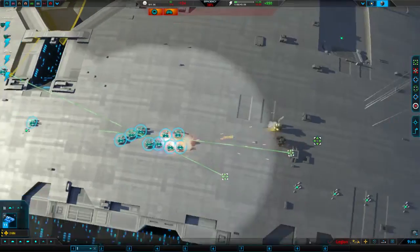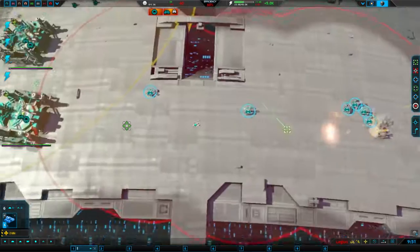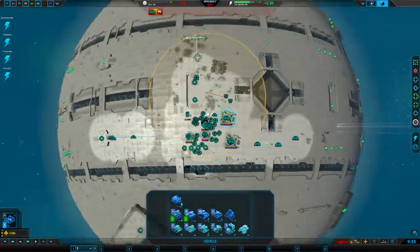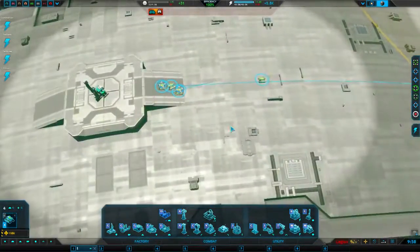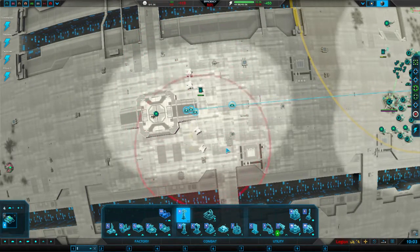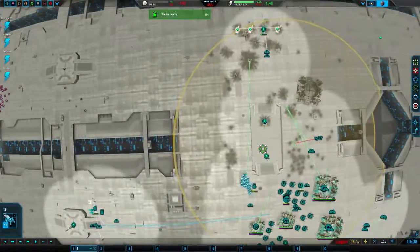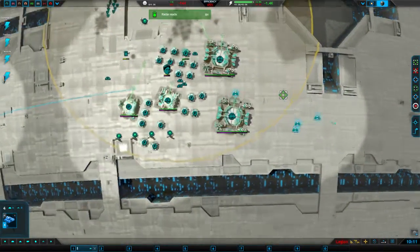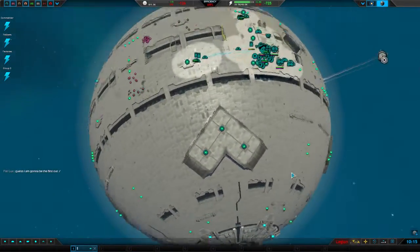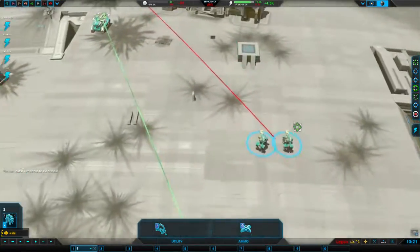The mod I had installed selects combat fabs with my fabs — it's the other way around. Uber had the amazing idea to make combat fabs get selected with military units, and as you can see that has caused me so many problems so far. It's just ridiculous.